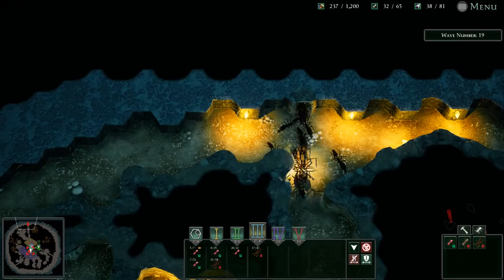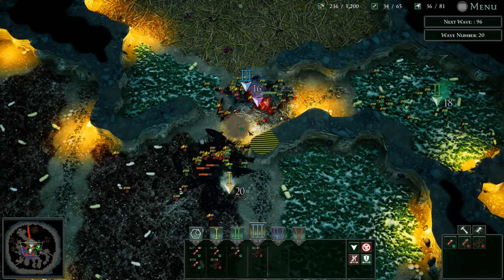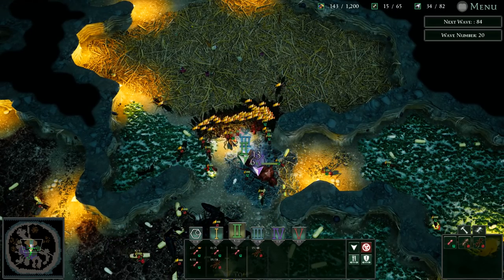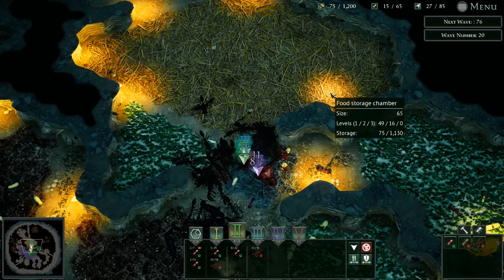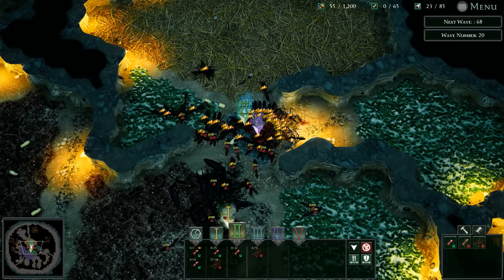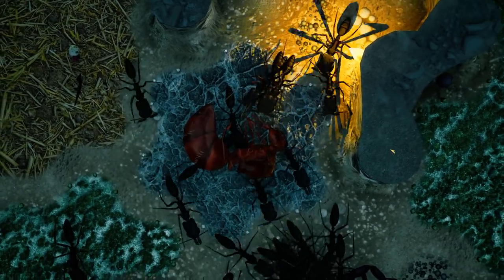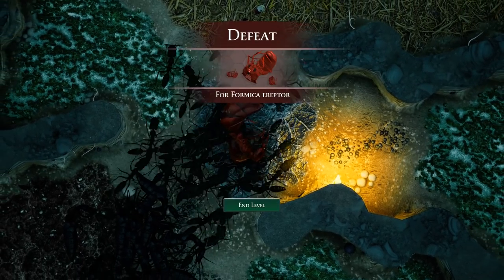Trap jaw ants that are tier three — this is probably the end. Things are not looking good. Trap jaws versus trap jaws, except they've probably got 50 of them and they're all tier three. Most of mine are tier two. We need to get better at upgrading and setting up our base. That was wave 20 — the boss wave — as tier three trap jaws consume the queen we were sworn to protect. I cannot wait to play this again.